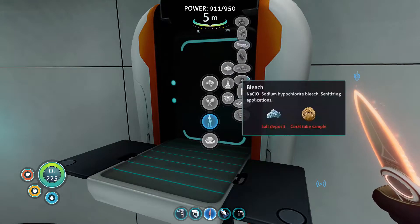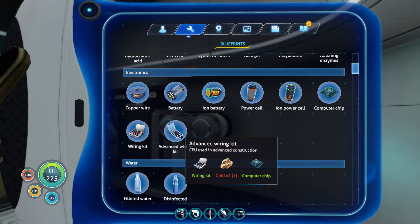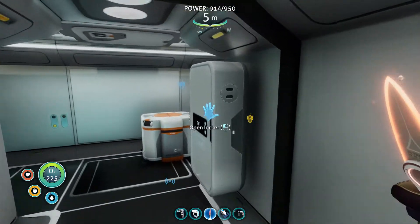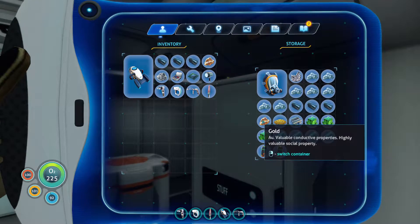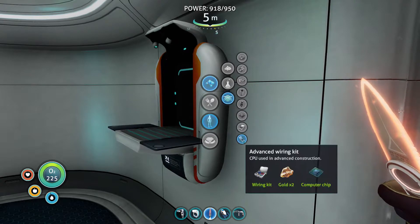Hang on, I'm missing a resource — what am I after to get the advanced wiring kit? Oh, I know — gold. I've only got one gold, I'll use one of the gold. There you go, good. So let's get the advanced wiring kit completed.